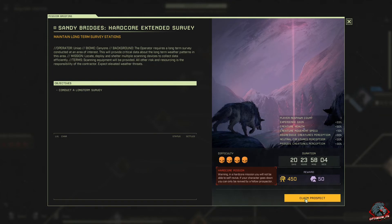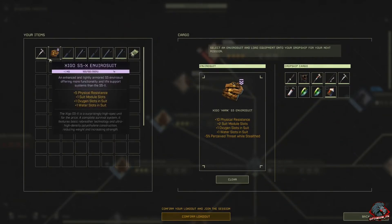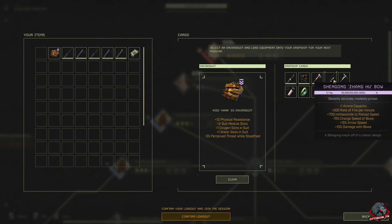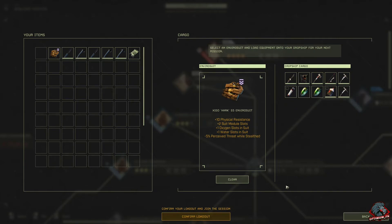This mission is 450 currency, we're gonna get 50 exotics, experience gain 33, creature health 30, creature movement speed 10, aggressive creature perception 30, neutral creature perception 30, and passive creature perception 30. Let's claim this prospect and get our loadout — we got our knife, campfire, axe, bow, both pickaxes for iron and copper, canteen, mods, and air tank. Let's get into it.